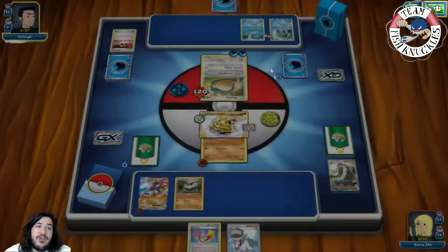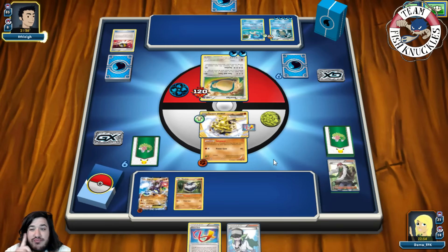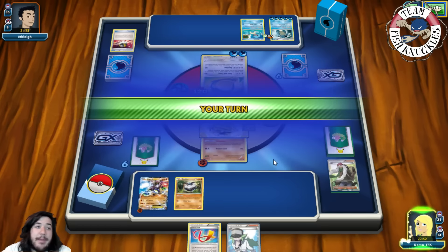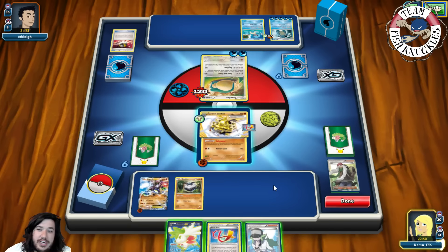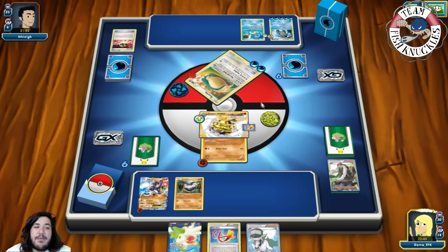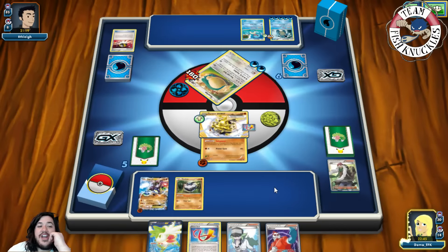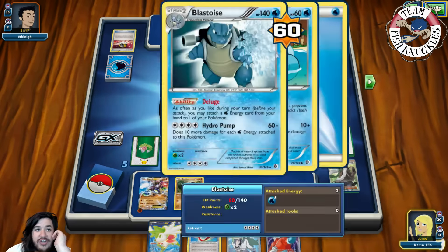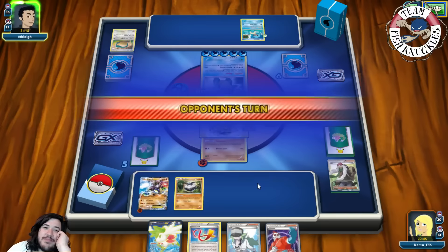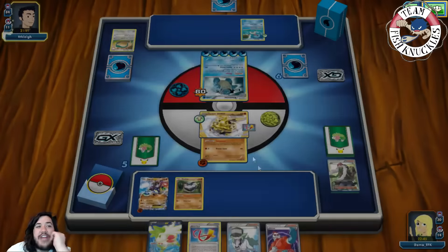Blastoise would knock us out with 100 damage — wait, no! Focus Sash saves us. Remember the Focus Sash — it will protect us here. Our opponent attaches a Water energy to Blastoise and passes. We get Shaymin but we're just Diamond Gifting for the knockout. Going down to five prizes. We need to find a Strong Energy for the knockout shot.